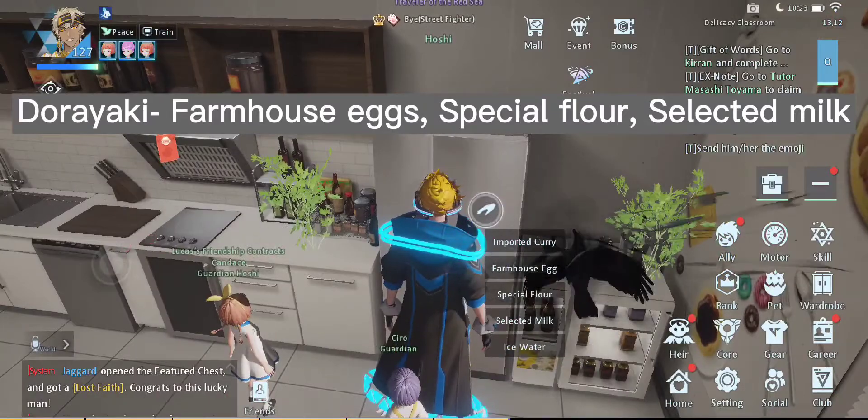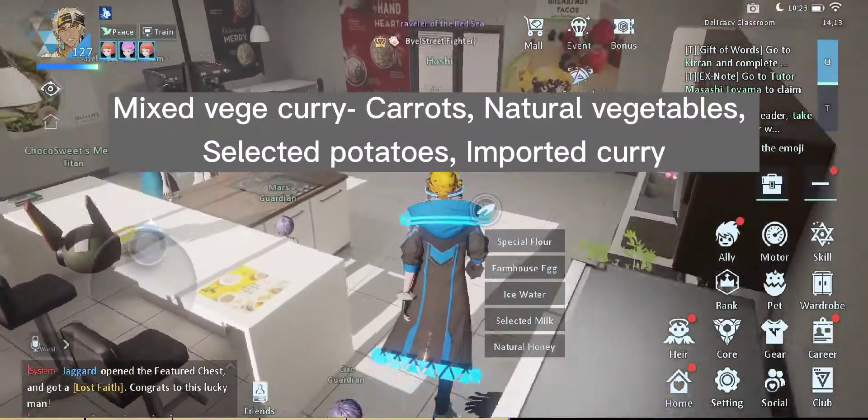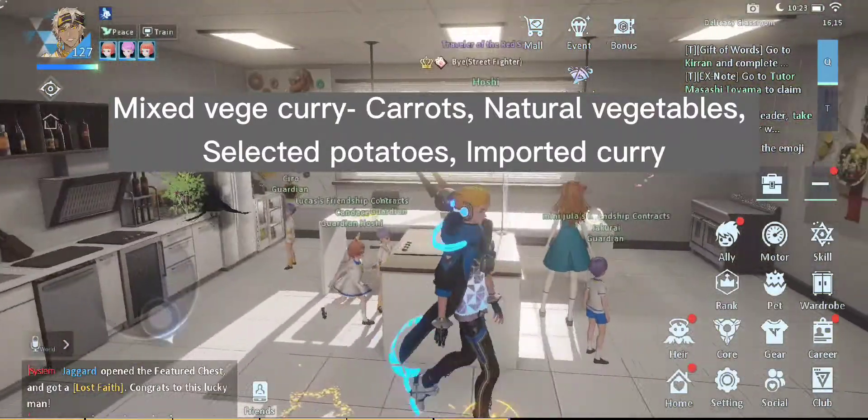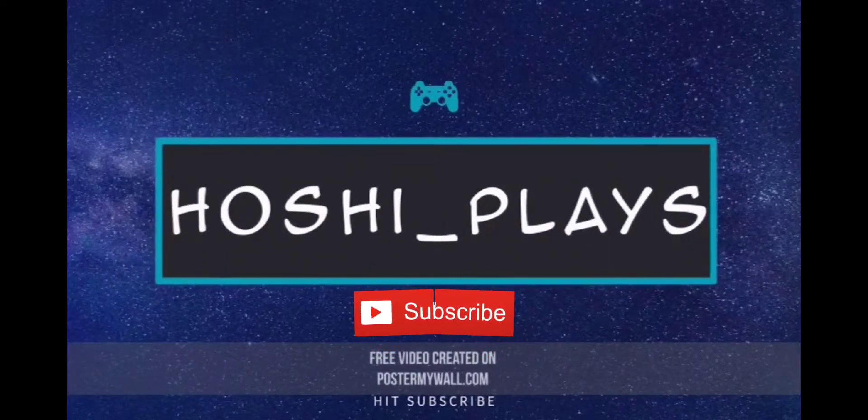The plants around us will have carrots, natural veggies, selected potatoes, selected chili, and pumpkins. If you found any recipes that I missed, please put them in the comments below. Leave a like and subscribe. See you guys next time.